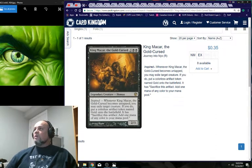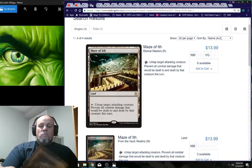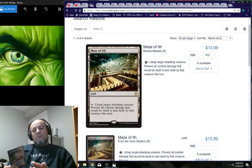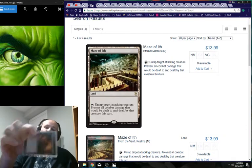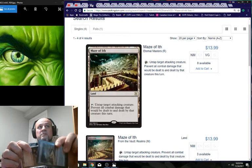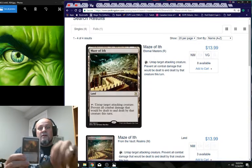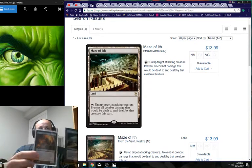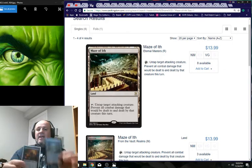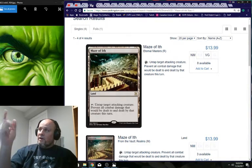Maze of Ith — it protects you against offensive creatures, but on your turn you attack with King Makar, then tap Maze of Ith to remove him from combat. No damage is dealt, but the triggered ability still goes on the stack. If you can find ways to abuse this, we're starting to get into how to really put King Makar over the top.